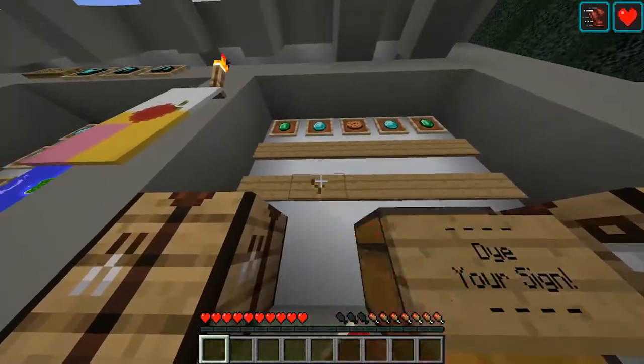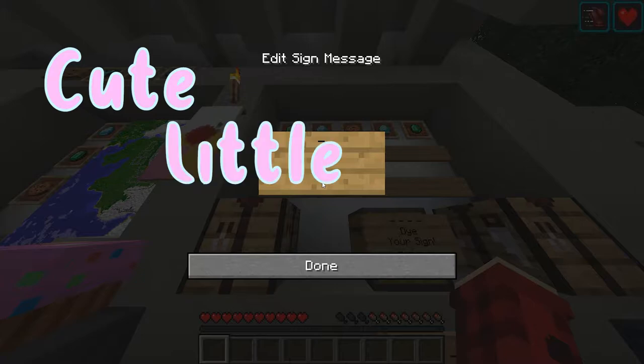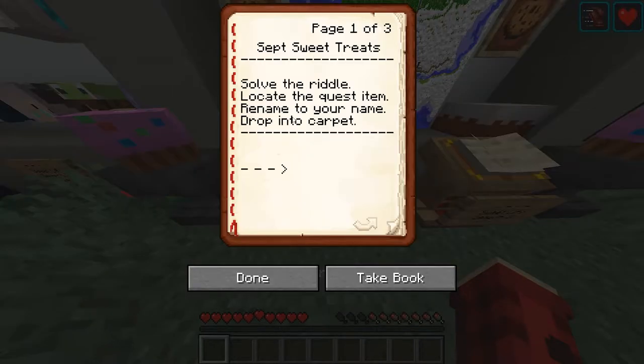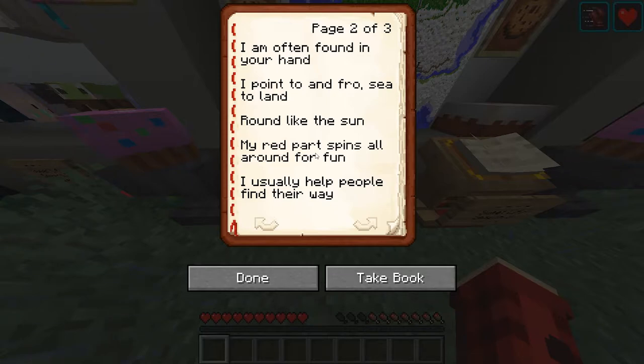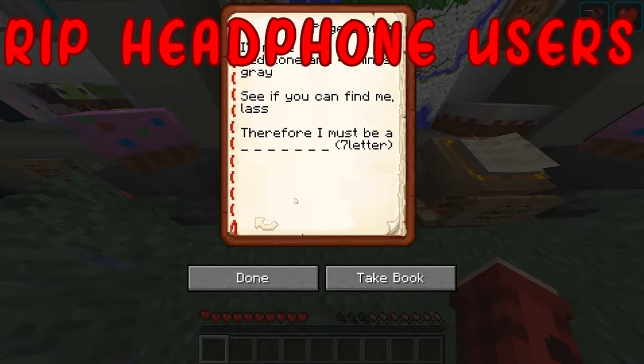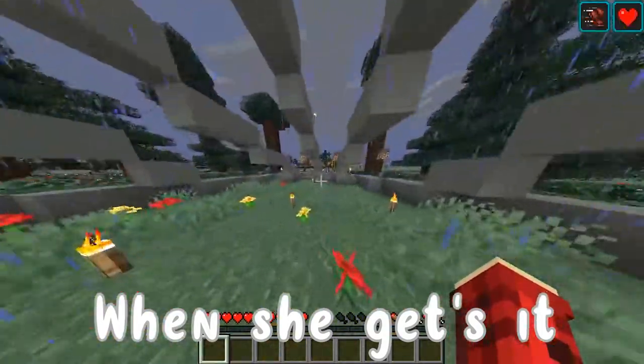We're bringing it back, baby! So for the September Sweet Treats event, we have to solve the riddle, locate the quest item, rename it to your name, and drop it into the carpet. The riddle: 'I'm often found in your hands, I point to and fro sea and land, round like the sun, my red part spins all around for fun. I usually help people find their way. I'm made from redstone and four things gray.' It's a compass! We're going to have to make a compass.